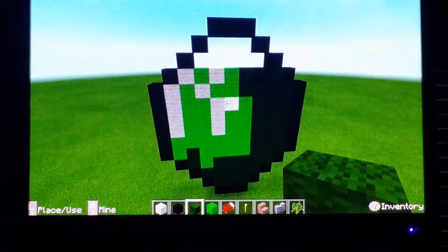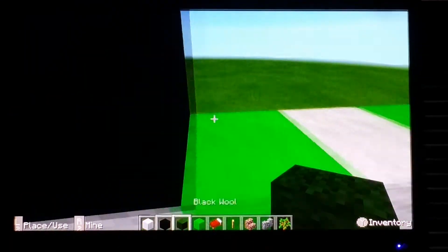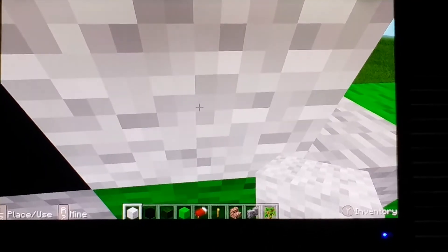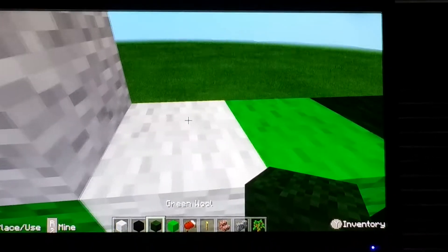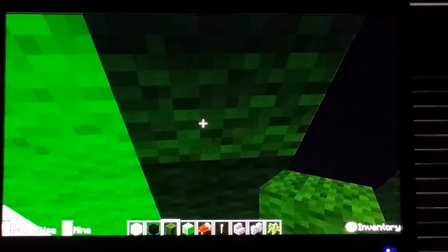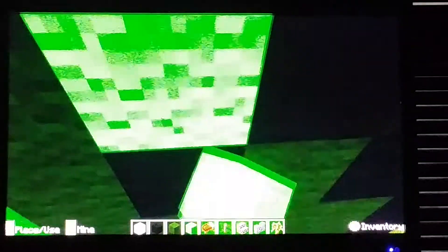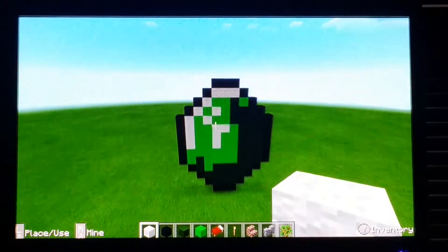We've almost fully completed our emerald — just two rows left. Do one white, two lime, one green, and one lime. Then just fill the top three blocks in with white, and there is our emerald complete!